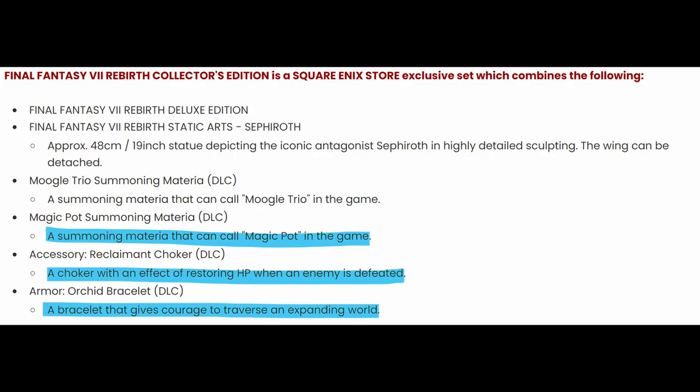The Magic Pot Summoning Materia is very straightforward — you will summon a Magic Pot to help you in the game. The Reclaimant Choker is a choker with an effect of restoring your hit points anytime an enemy is defeated. And lastly, the Orchid Bracelet is a bracelet that gives courage to traverse an expanding world. In the demo, there is a materia you can pick up for Cloud with similar language about courage, which makes me think this armor piece is likely going to have auto-bravery — an automatic ability that boosts your attack damage — but we'll have to see when the game officially comes out.